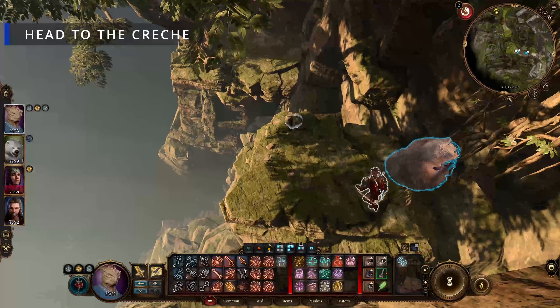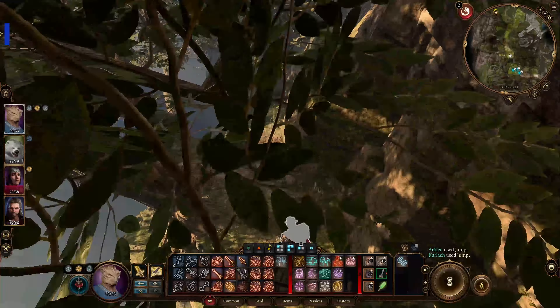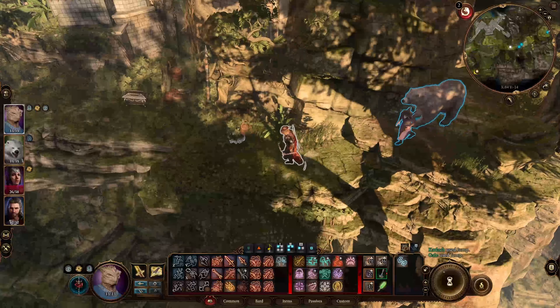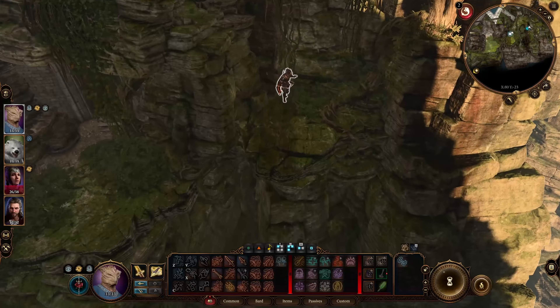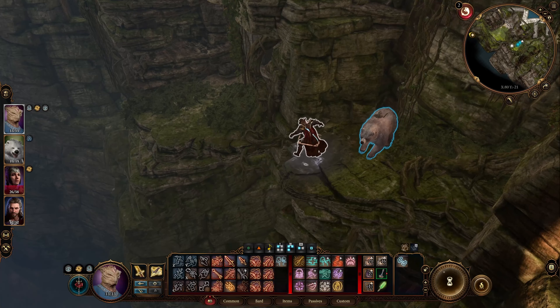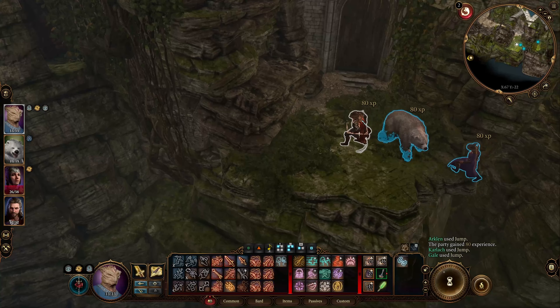You don't need to explore and get all the chests but I suggest you do — I love me some good loot. As you go down the vines make sure you go left and there will be another set of vines you can climb down right before this chest on the wall. Follow that down and you will find a secret entrance to the creche.